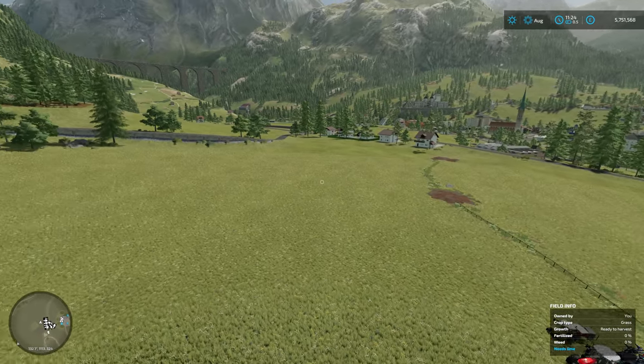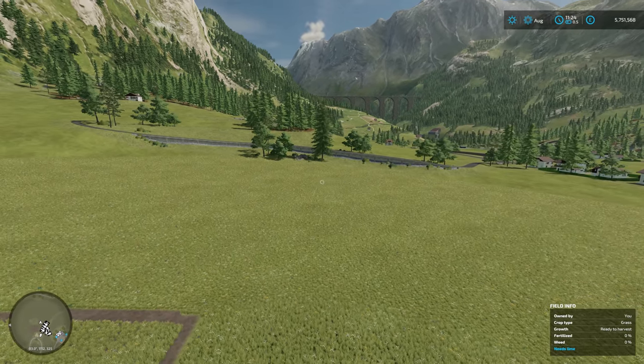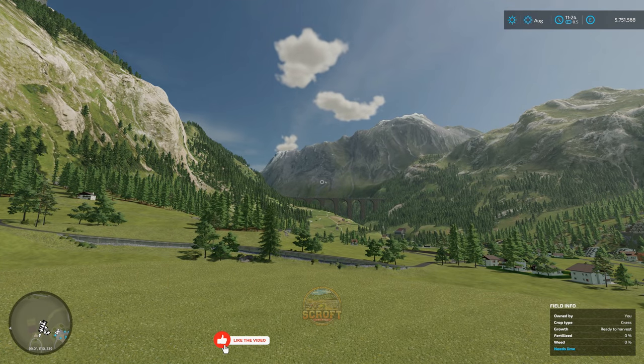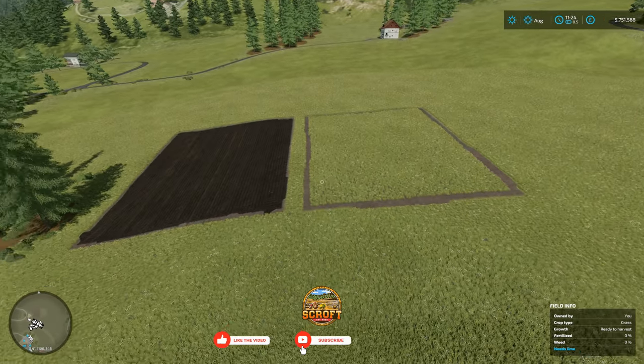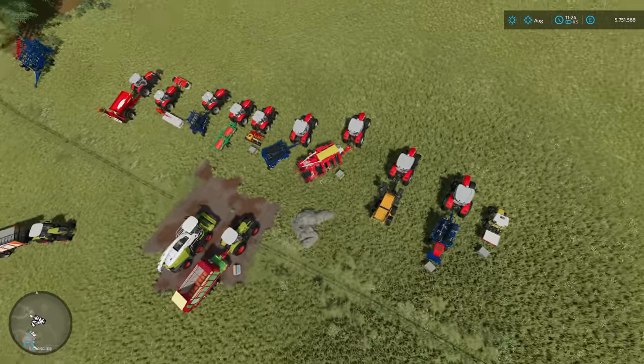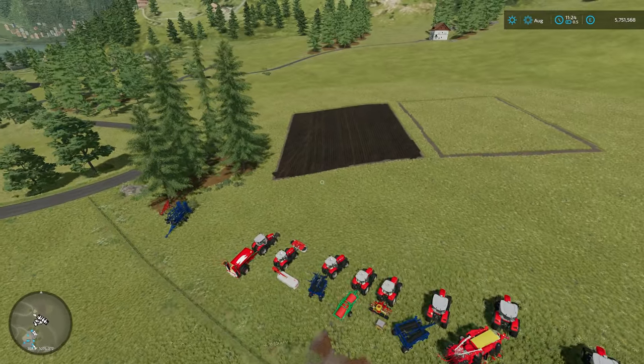First things first, I'm on Island Grat because it is the perfect map to do grass work - it's got loads of grass fields and grass hills, and it pretty much looks stunning. I've got all the equipment I think I need, it's all lined up ready to go.